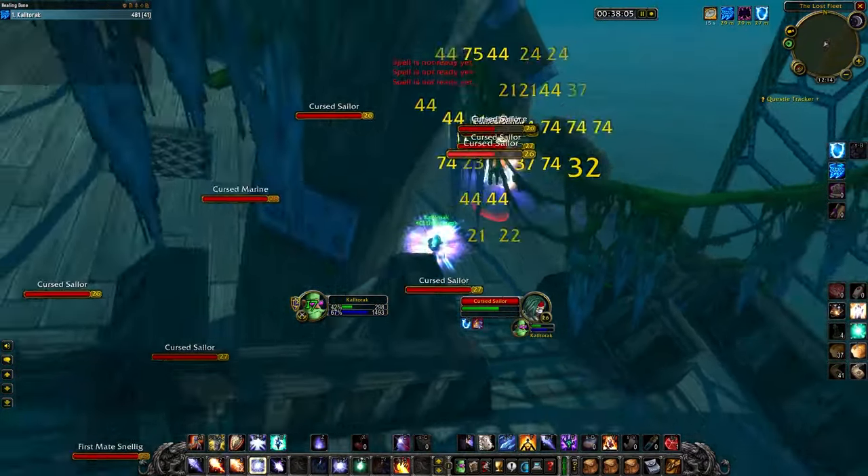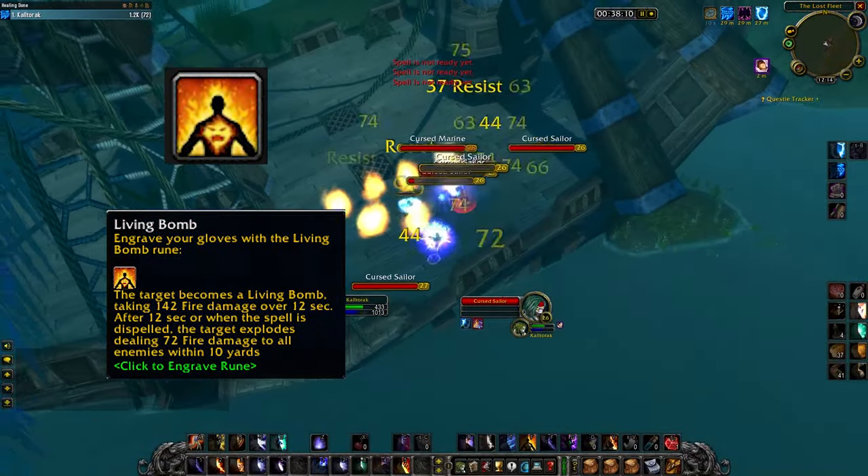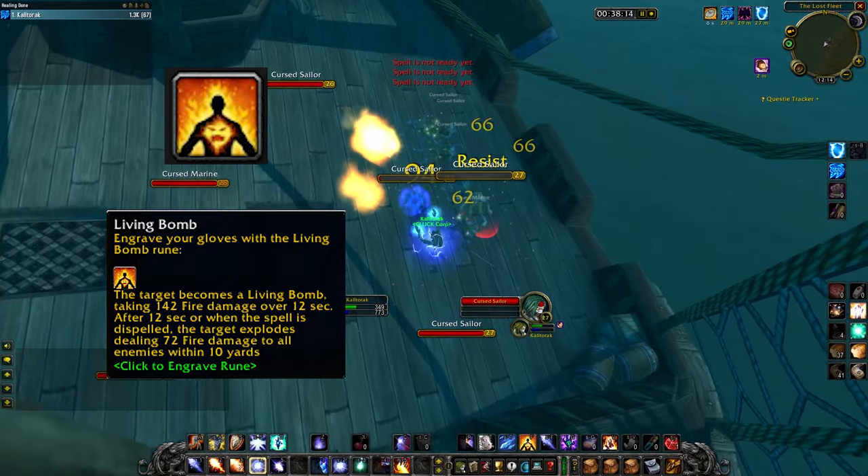The core of Mage AoE revolves around these three runes. Living Bomb, which puts a single target damage over time on the enemy. When it expires, it explodes for AoE damage.